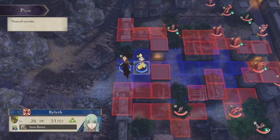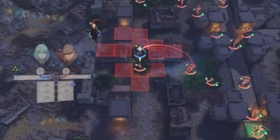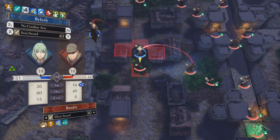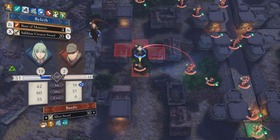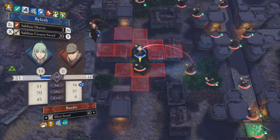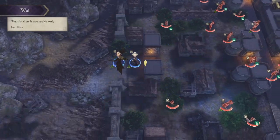My point is that the enemy has a lot of general advantages that the players have to overcome — a challenge, if you will. But this map still sucks. Basically, no matter how they designed the map, no matter what gimmick or enemies they threw at you, this map was going to suck.